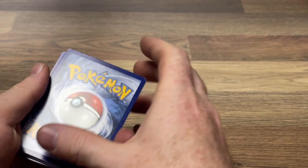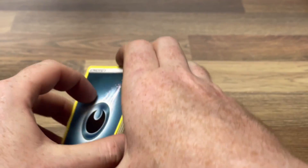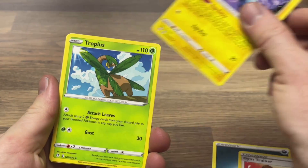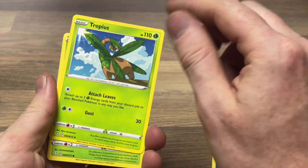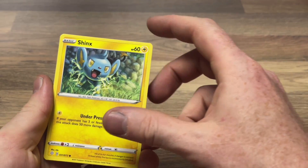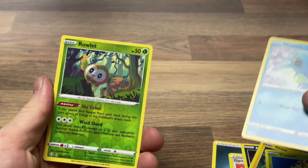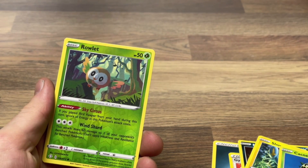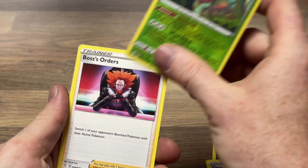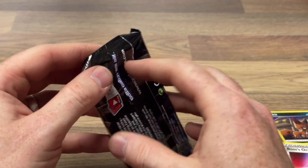Code card for you all — one, two, three, four. We have an energy, a Gym Trainer, Trainer, Luxio, Tropius — which is actually a region-locked Pokémon — Pokémon GO, a Rowlet, Shinx, Canny, a Horsea, a reverse holo Rowlet — we had Rowlet in this pack already — and then a non-holo Trainer for Boss's Orders. I'll put an order in now for a good card in the next pack please.